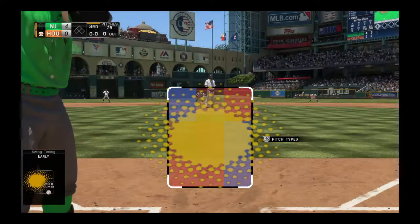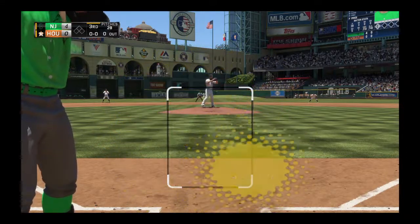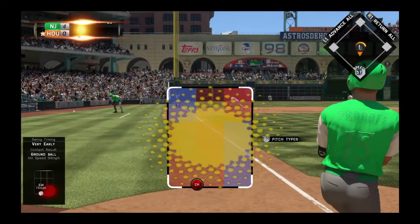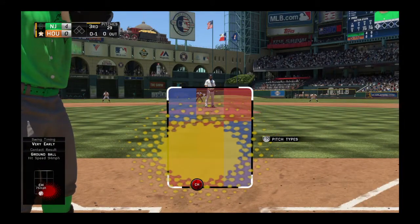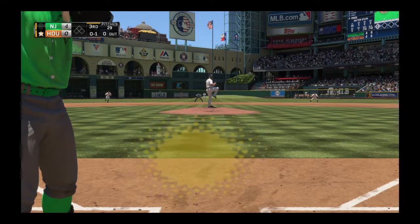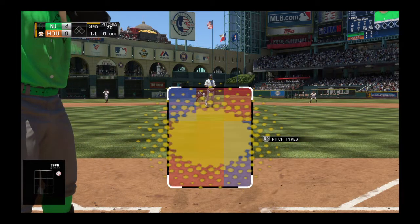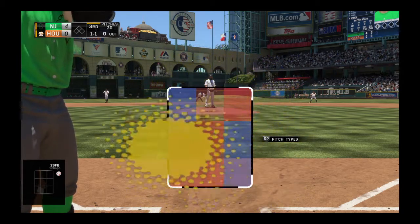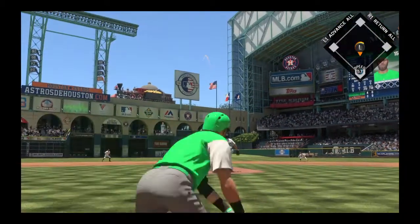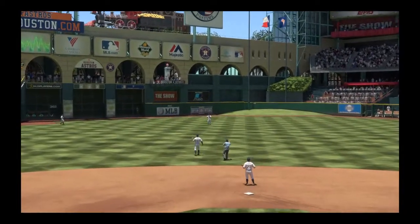Dustin Pedroia is into the box as we begin the third. Second base Michael gets the sign, here's the first pitch — chop foul over towards the coaching box. You know, watching Pedroia play day in and day out, I always think about that memorable 2013 season. This is a guy who hurt his thumb on opening day but he played a hundred and sixty games that season and led the Sox to another World Series title. Hit fairly well out toward straightaway center — one away here to begin the third.